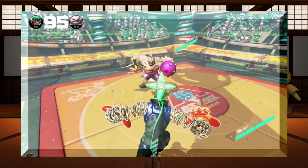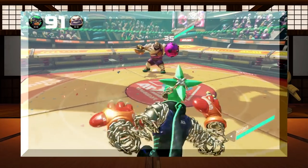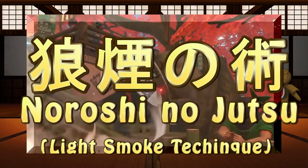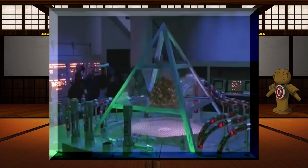Don't let the simplicities of appearance fool you — there's far more to character design than how the character looks. Both of Ninjara's abilities, the guard teleport and the mid-air dash teleport, have him blinking in and out of existence in a puff of smoke. In real-world application, this technique is known as the Noroshi no Jutsu, or smoke technique.